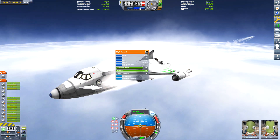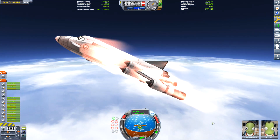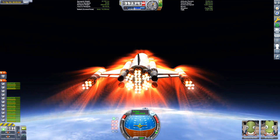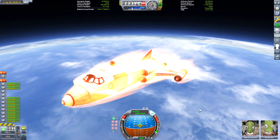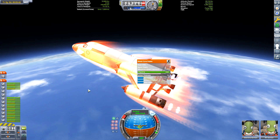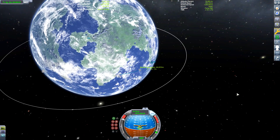For the ascent for this craft, what you do is get up to about five kilometers, boost up to 400 meters per second, then slowly make our way up to about seven kilometers, and then once we get up there, we pull straight up and go straight to the heavens as fast as possible. I was trying to aim for at least 1300 meters per second, but we got close to 1200 meters per second before we had to switch the rapier engines to rocket mode.